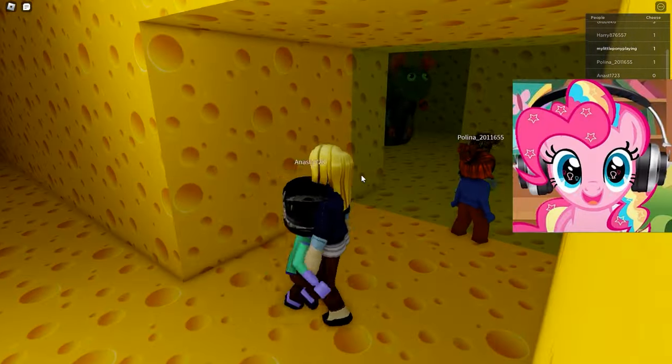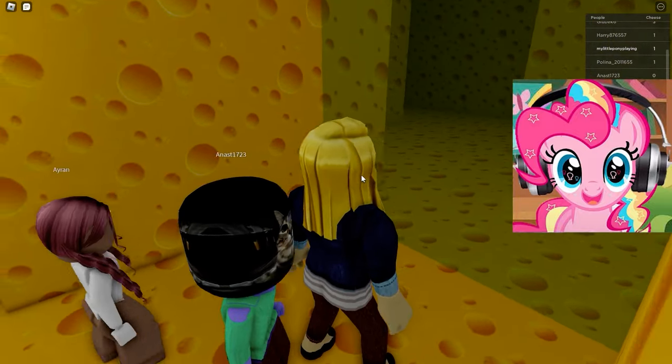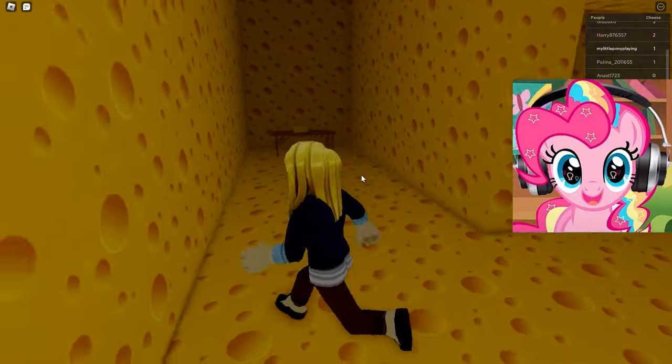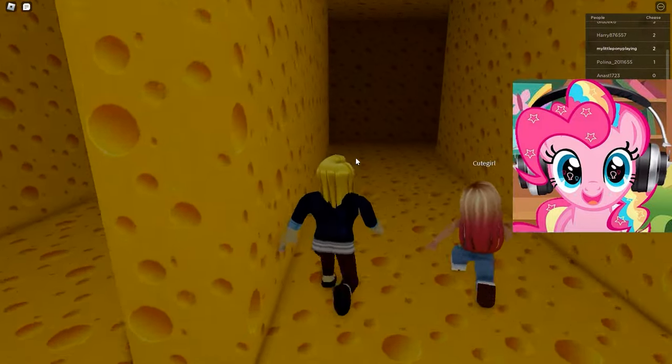It is good that the cheese stays with us even when the mouse catches us. We continue to go on. We have found one cheese. Now we need to look further. Wow! The mouse is right next to us, but we are in the safe zone. It can't catch us! Hurry up and make a right. See if there's any more cheese. Oh my God! There he is! We have already found two pieces of cheese, but we need to find seven more pieces.